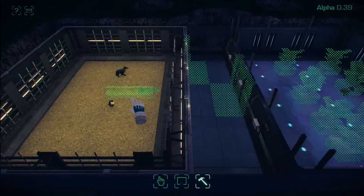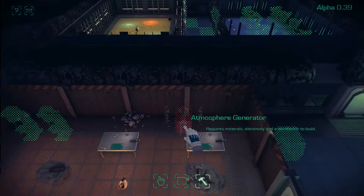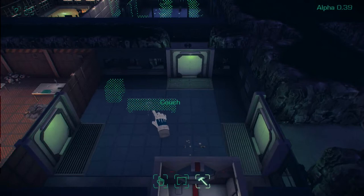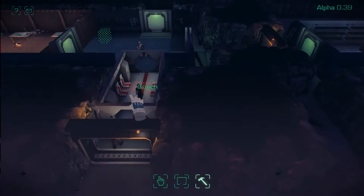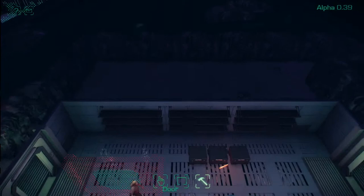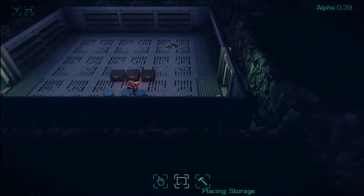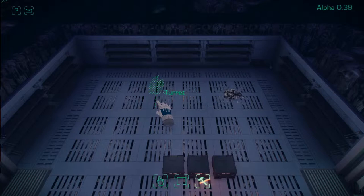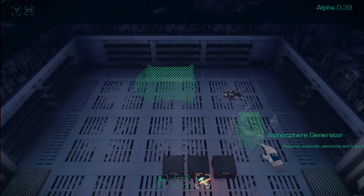One of the first videos I ever saw of this game was a little test by Simon Roth, looking at how their chickens reacted to different lights and light colors. I tried to replicate this here but it didn't work quite the way I wanted, so we'll see that in a minute. I've enlarged the storage area here because I want to build a material hopper. As you can see, this alpha still has quite a lot of bugs — one of them being slowdowns occurring every now and then.